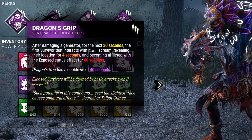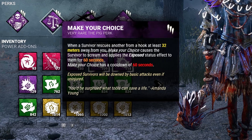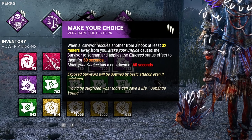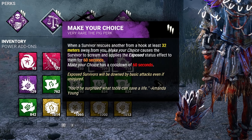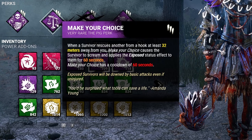Dragon's Grip now has a cooldown of 40 seconds, which makes it feel so much nicer in game. Second, we have Make Your Choice. When a survivor rescues another from a hook while we're at least 32 meters away, that survivor is going to suffer from the exposed status effect for 60 seconds.